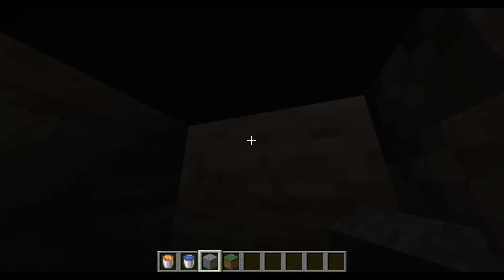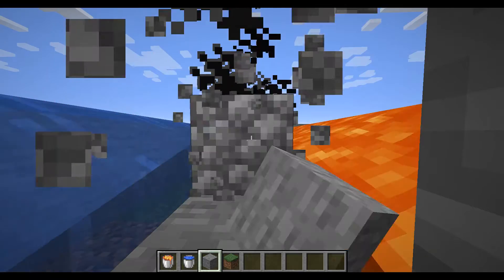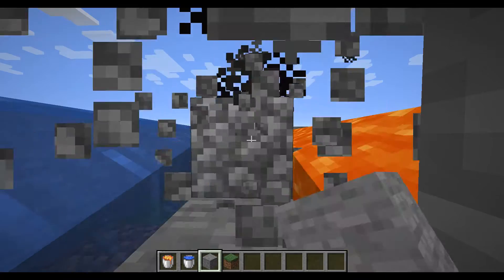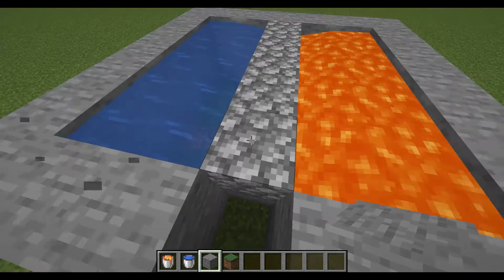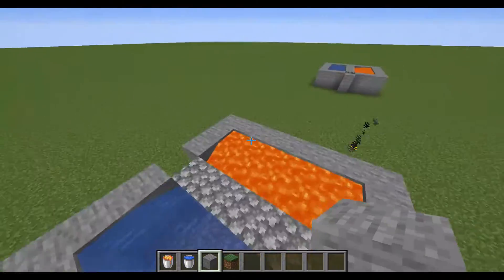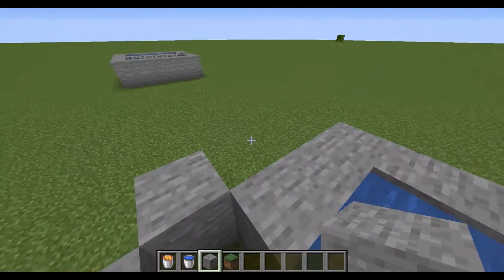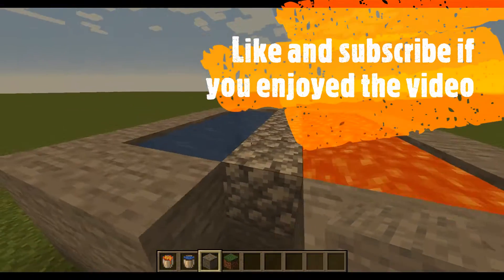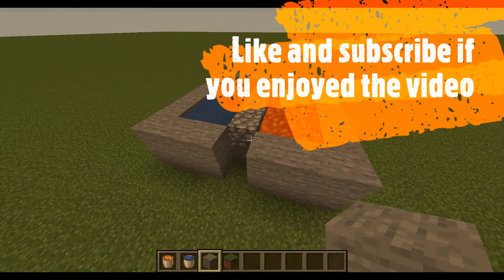No monsters are going to get through. If you're in survival, just hold left click with your pickaxe. This works best if you have Efficiency 5 and a beacon with Haste 2. You can just insta-mine. It will work with other setups but it's less efficient. That's how you do it, and that's it for this video — see you in the next one, bye!